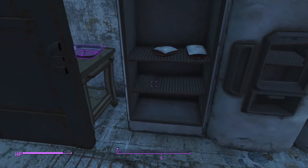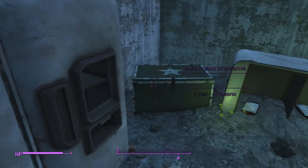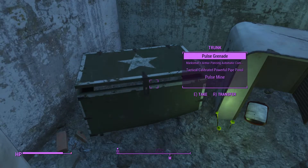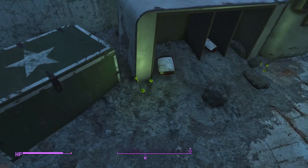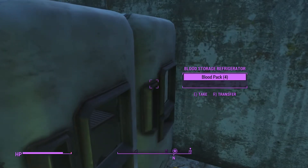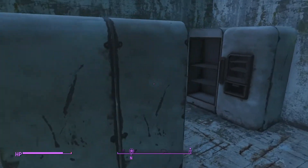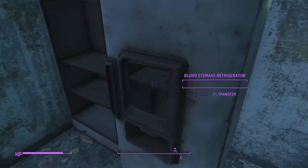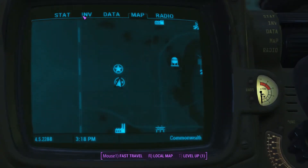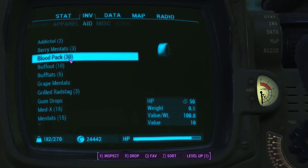Oh god, this is vampire heaven. More blood packs. Good stuff here. More blood packs — just look at all this. Take it home, take it all home. Have a blood bath, throw it at your neighbor's car, have fun with it. Even just this room alone gives you 30 blood packs.